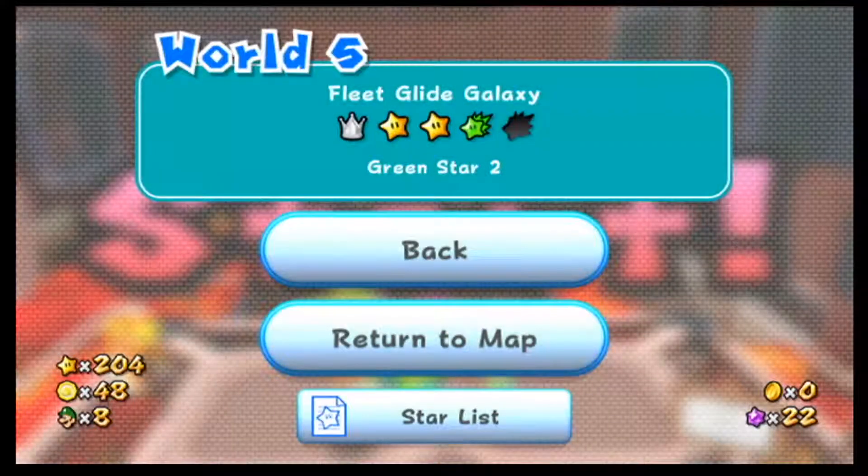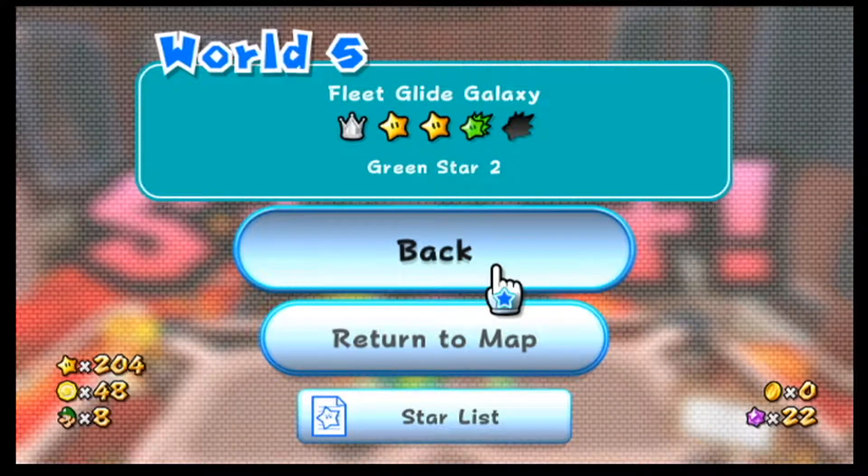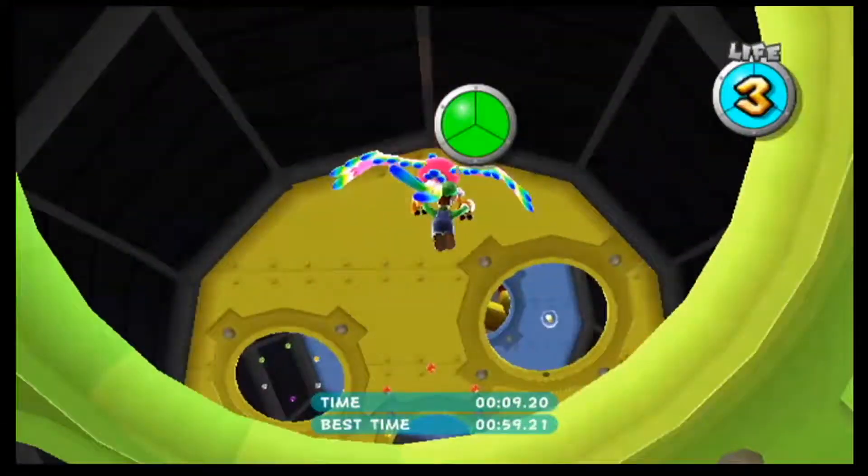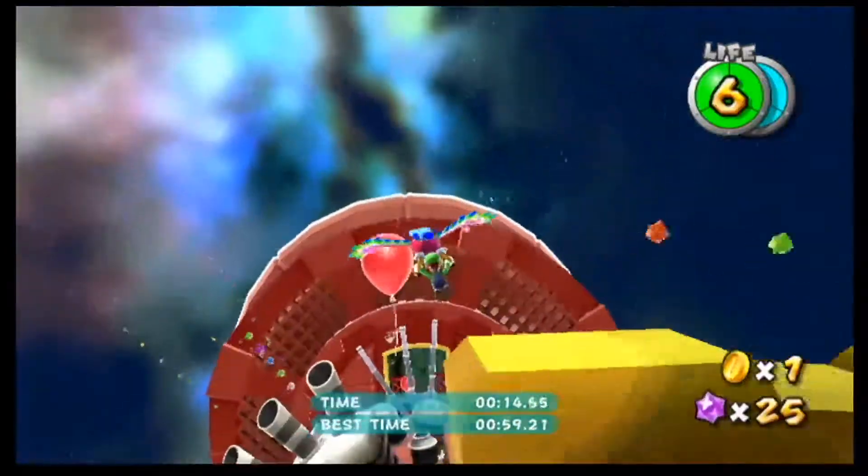Let's go to this galaxy again — Fleet Glide Galaxy, green star two. That's what I'm looking for. I didn't find it on my own — I didn't like messing around. I just got a text description and I guess that description didn't help me that much. I closed the window too. Now I have to pull it up again.